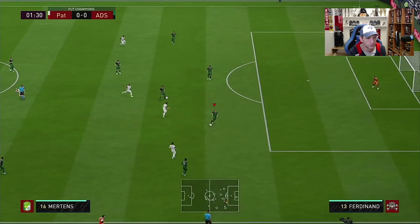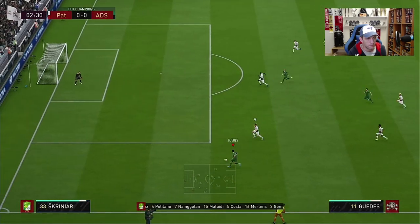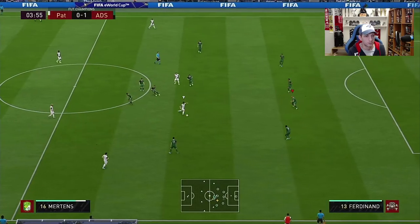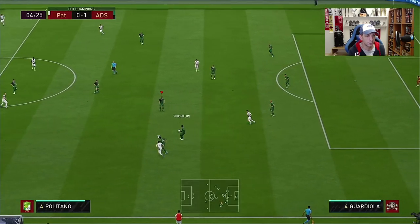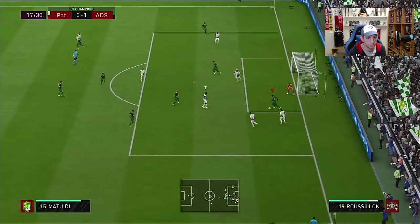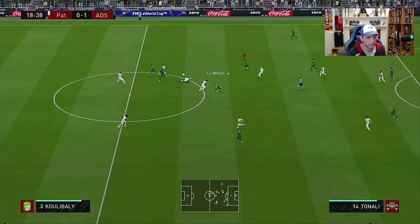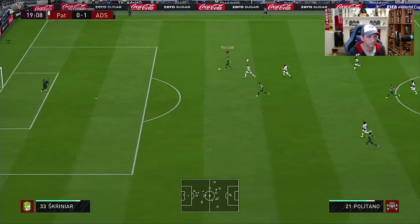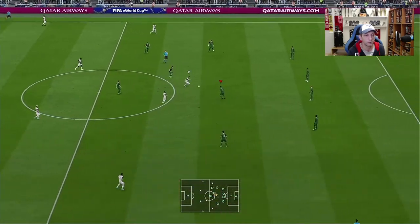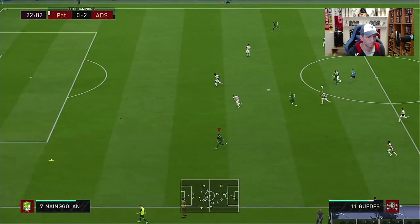First touch — very nice. Good pass, gets inside, goal! Very nice goal. The chance was created by Roussillon. Very good standing tackle there with the ball. Roussillon with very nice control, very well in the area — my bad, but Roussillon was there to correct it. Very good ball, and goal by Benzema! Fantastic work by Roussillon so far, I'm very impressed — even correcting my mistake.